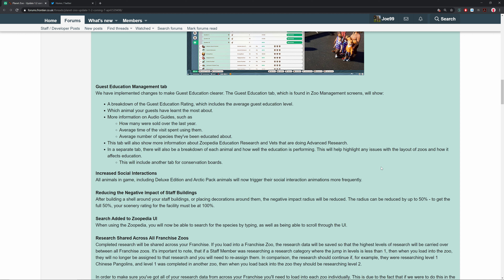There's another improvement: reducing the negative impact of staff buildings. After building a shell around your staff buildings and placing decorations around them, the negative impact radius will be reduced by up to 50%. To get the full 50% reduction, the scenery rating for the facility must be 100. I remember in my campaign playthrough I basically won the game just by moving around all my staff buildings so guests didn't get the negative impact from seeing them.